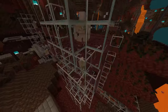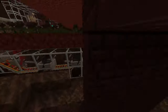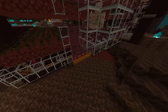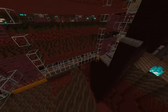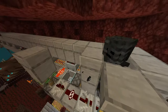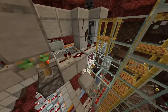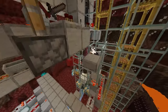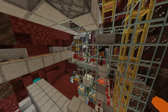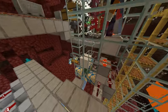Now, are dried kelp blocks really the best fuel source? My one-dimensional wither skeleton farm, which was actually faster to build, gives over a shulker of coal blocks per hour, which can smelt over 140k items — or 4.5 times the amount. If you are just looking for a source of fuel to power your smelter as fast as possible, then I suggest building a wither skeleton farm. That gives more fuel in the form of coal, along with tons of bones and wither skulls. And if you really want, you could turn the bones into bone meal and smelt even more items.